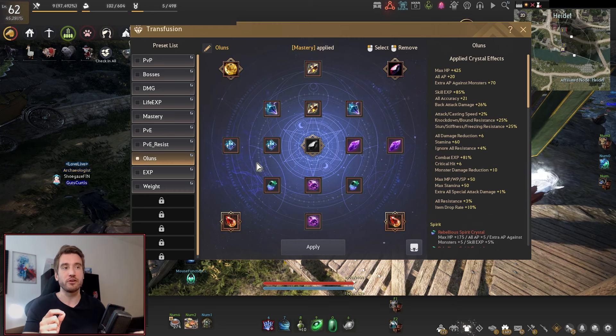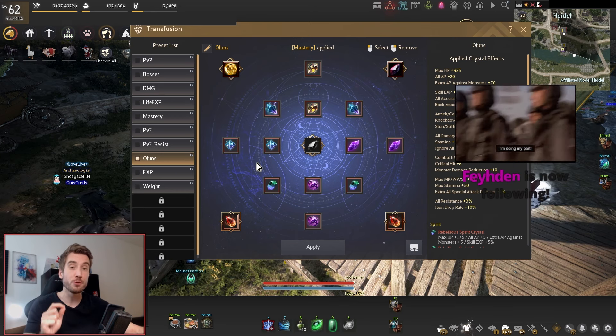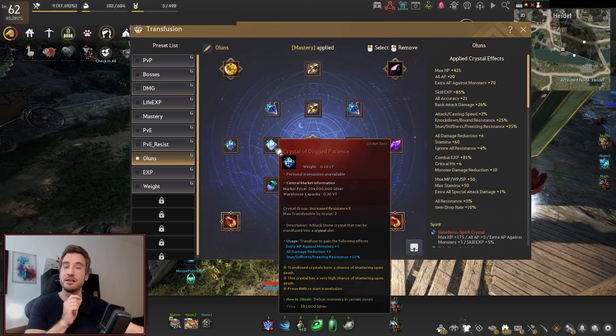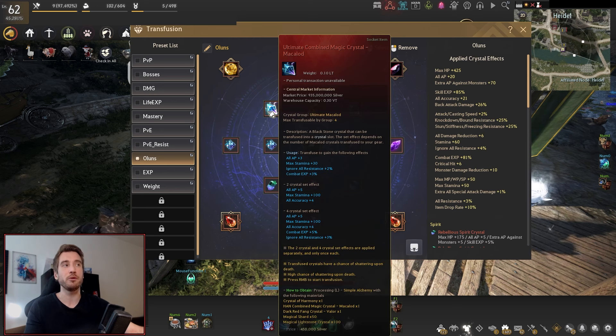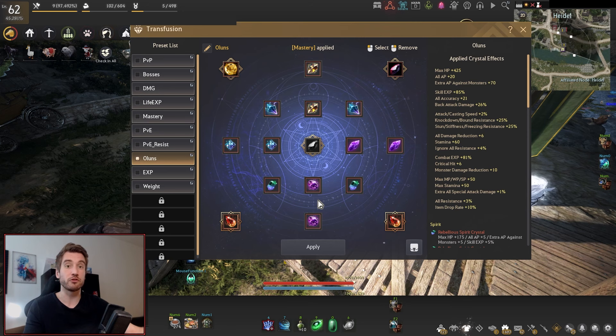A quick note: some classes have a higher base resist. For example, what I'm playing is Awakened Witch — Awakened Witch has 30% stun stiffness base resistance. So for my specific build I can actually take out one of these crystals and put in another, for example running meccas instead. You can make some changes here if you need to, but this is the general build. It's one of the few exceptions where you can play around with one of these crystals. The new build is double meccas with precisions.